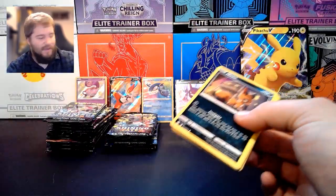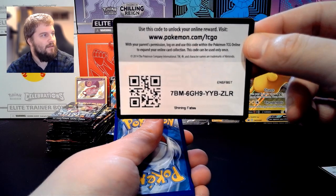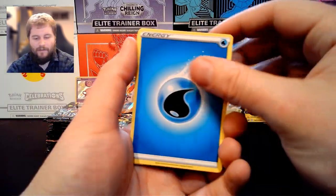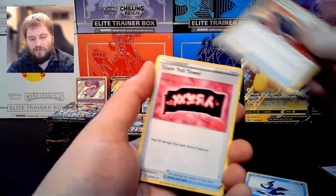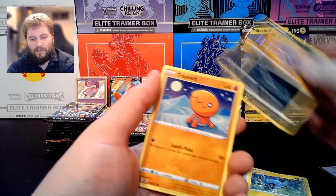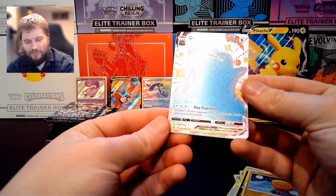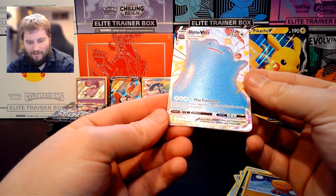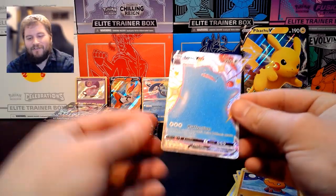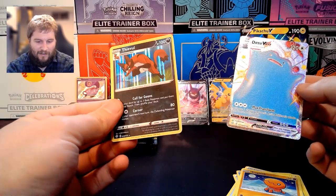Always trying to find new ways to open the pack so I don't have to use the snips. We have Water Energy, Cramorant, Rusted Shield, Team Yell Towel, Nickit, Weasel, Shinx, Koffing, Trapinch, and a Full Art Ditto Shiny VMAX. Nice — I've always liked Ditto's Shiny form. And a Holo Rare Feeble.